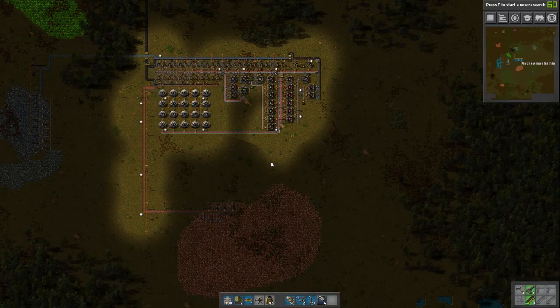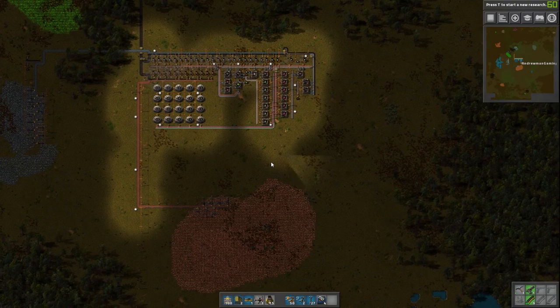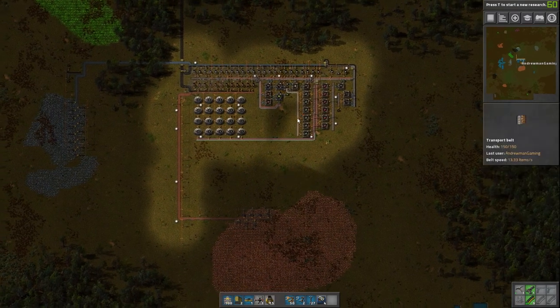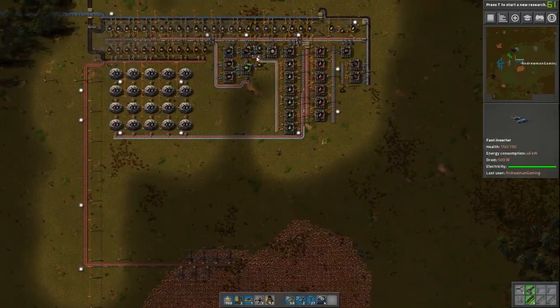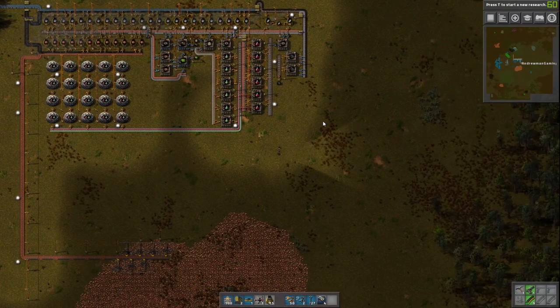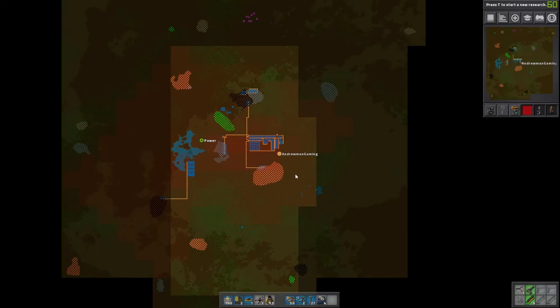Hey guys, how's it going? My name is Andrew and welcome back to Factorio. This is episode number five and this one's a bit special because we're starting our first smelting array. This is more of a starter base just for science and some basic early game materials. But today we're going to be starting our bus and our smelting array. A bus is basically just a way to convey materials from one point to another point efficiently.